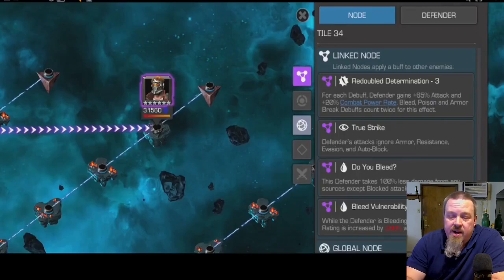So no matter what, you have to be able to inflict bleed to even be able to take them down. All other damage does nothing, so you are going to be powering them up by bleeding them — get them down quickly because they're going to be hitting like tanks. Make sure you're not bringing anybody who also does poison and armor break. Archangel is a little debatable here — his bleed is through the roof, but with the poison on top of it you could end up jacking their attack and combat power up and setting yourself up for failure.